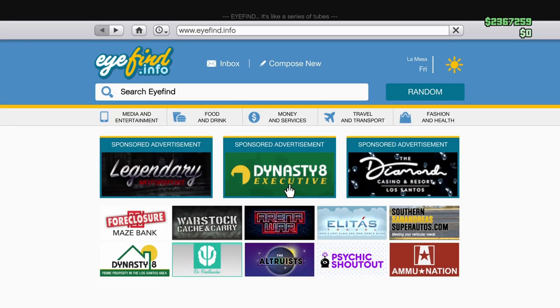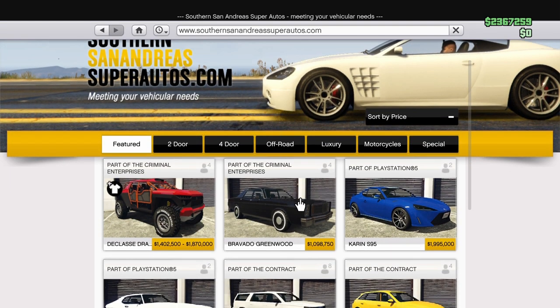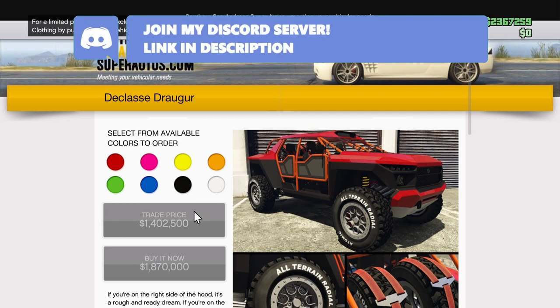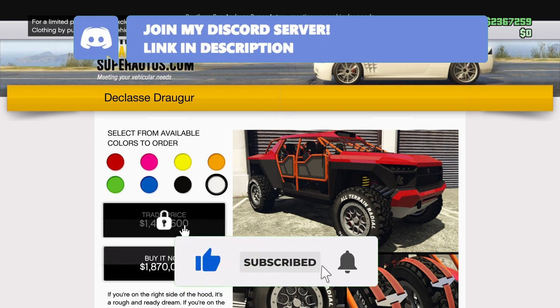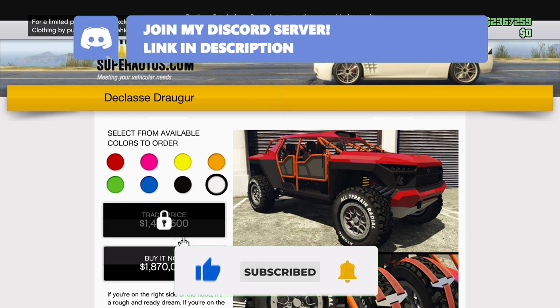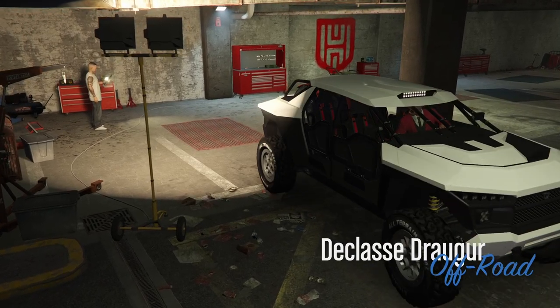In this video I'm going to show you the brand new vehicle that just released today in this weekly update — the Classy Dragger. You can get this vehicle for 1.8 million dollars, or if you unlock trade price it will be 1.4 million dollars. Let's get straight to the customization.